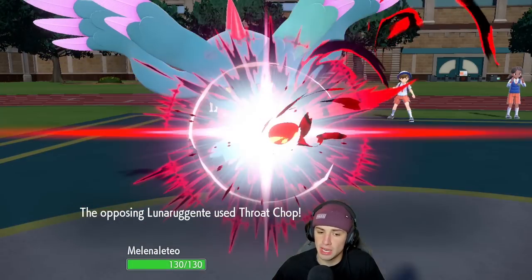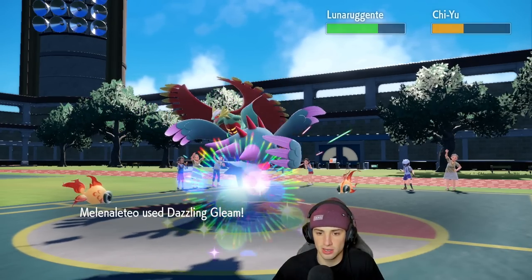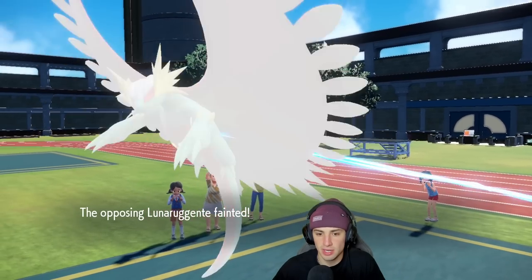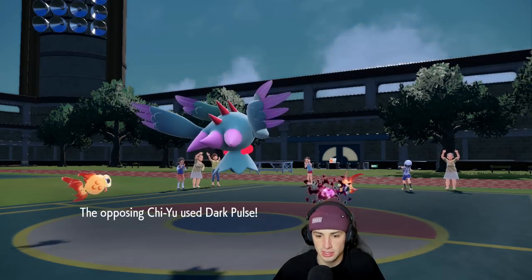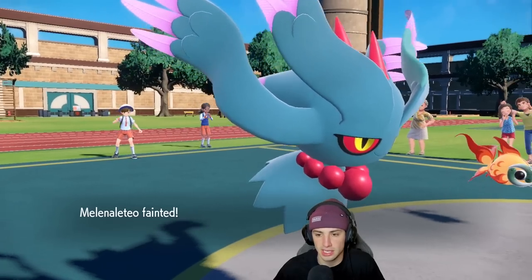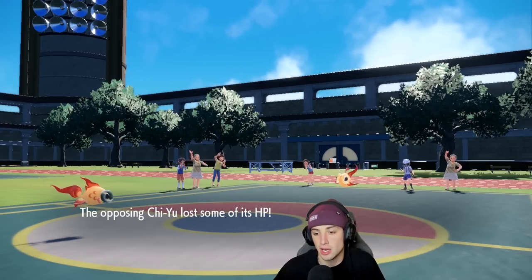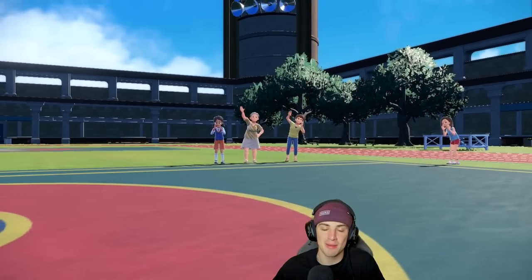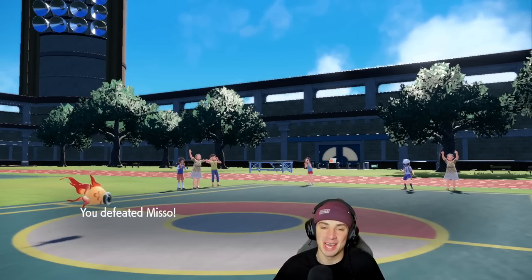Kind of sucks that our poor Scizor went down, and their Chi-Yu actually outspeeds me. Luckily we had Focus Sash just in case. We end up bringing Chi-Yu down to like 1 HP — we just need to land Dark Pulse. They double down into each other, but we double down for a reason. That should be game set match. Come on Goldfish, finish this match off. Actually, Life Orb will just do it. Game set match, no problem — actually it was a little close, but we come out on top.